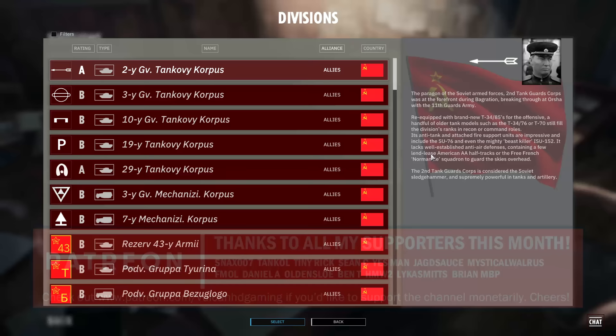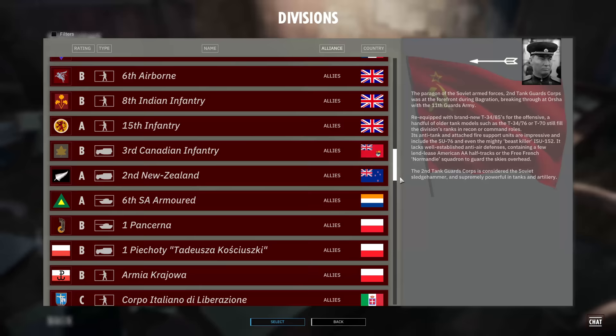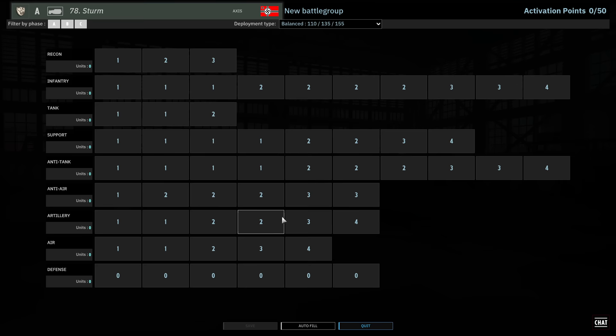I'm gonna get you into the 10v10s, that's gonna be great. Oh I'm so excited to wait half an hour to find a game — nothing could be more exciting than that. So you already decided what deck you wanted to make and that was the 78th Sturm, right? Yes, it has to be Axis — I love my Axis divisions too much. Hit that like button and subscribe everyone, it really helps both our channels out a lot.